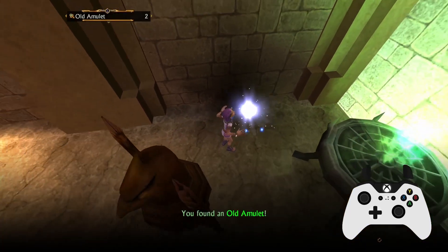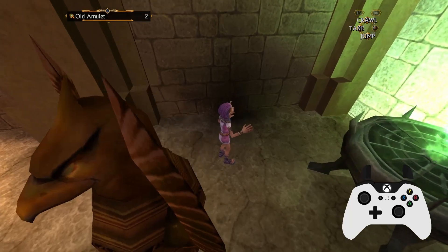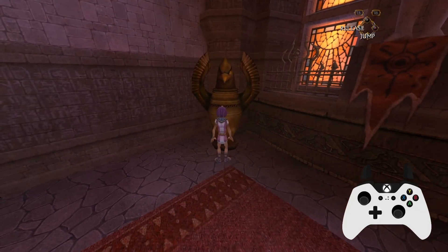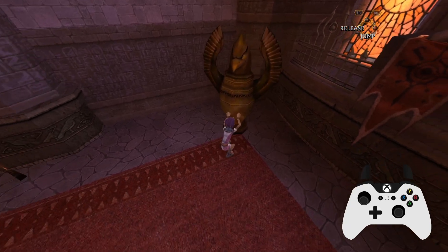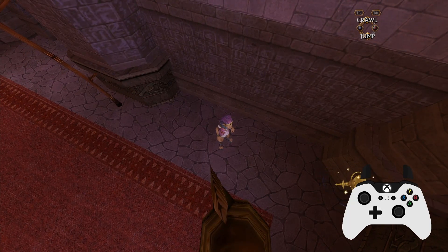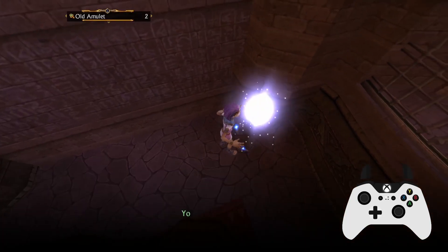There are a couple of things to note before we start. You can only have up to a maximum of 8 old amulets in your inventory, so there isn't any point in duplicating amulets if you plan on collecting them from all locations anyway. We mainly try and duplicate the old amulets when speedrunning, as it saves us time by not having to go and collect the others.